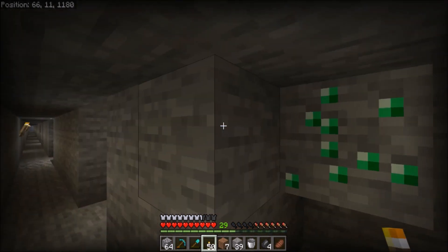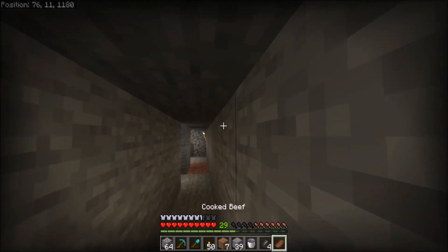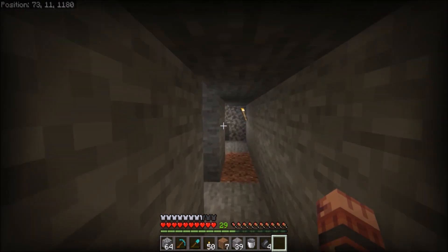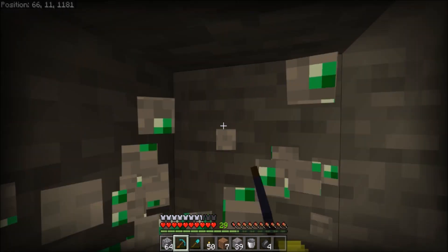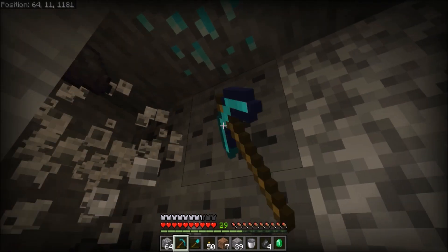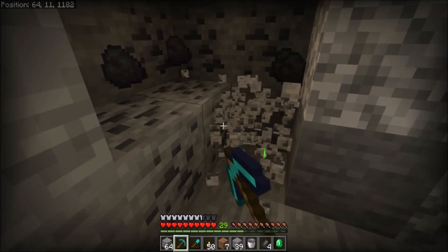A couple of really positive things have just happened. For one thing, if I'm standing right about here it's very faint but I can hear skeletons walking around - that's a good sign, maybe it's a skeleton spawner. But also I found emeralds, which is cool. I probably shouldn't have mined that though - I should have waited until I have Fortune. We're a long way from getting Fortune on diamonds.